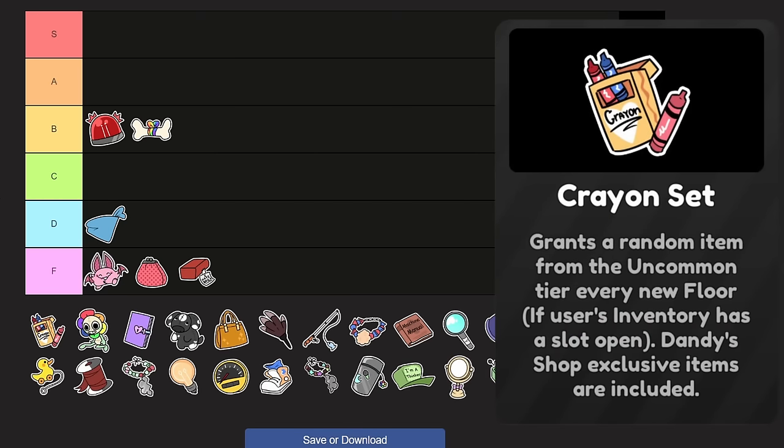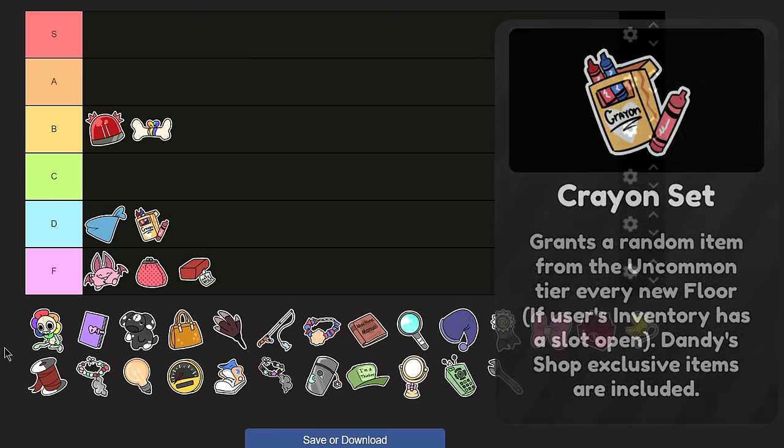Crayons — this is the Research Trinket. Grants a random item from the Uncommon tier every floor if the user's inventory has a slot open. This item was reworked recently — it used to be like once before the update, so getting one every floor is nice. Uncommon is like a soda pop or maybe a protein bar. It's a very 50-50 trinket; I do feel like you're better off just picking up items off the floor regularly. D tier — below Blue Bandana; you definitely have better use for Blue Bandana.